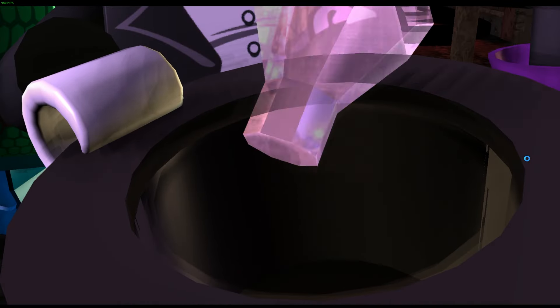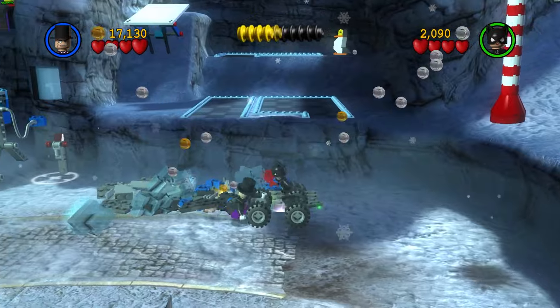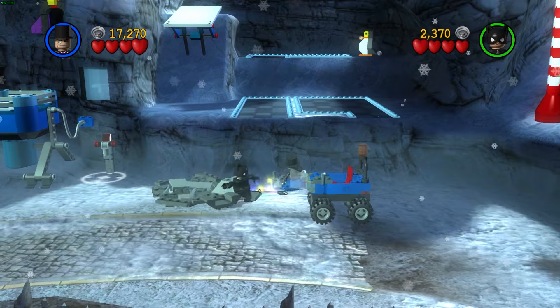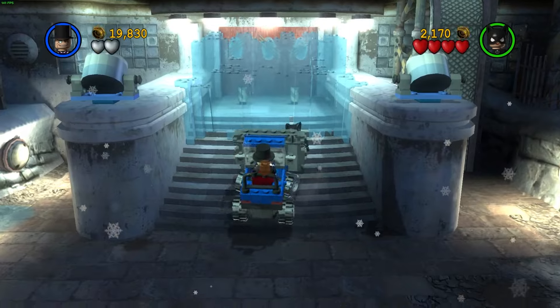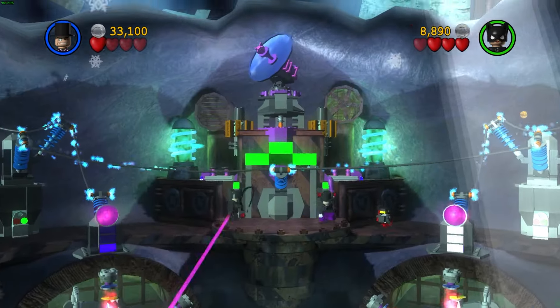The last mission with the Penguin can be done super fast by speedrunning, but we chose the slow version because we genuinely didn't know what we were doing. To sum it up, we broke ice blocks to build a snowplow truck, destroyed the big ice for the elevator and entrance, slid down, and activated the antennas. And that's it for the Penguin's chapter.